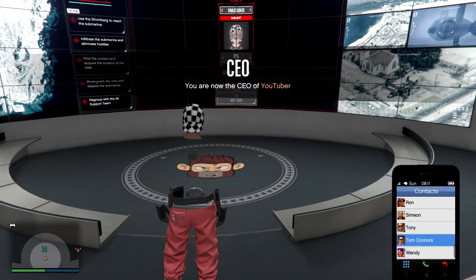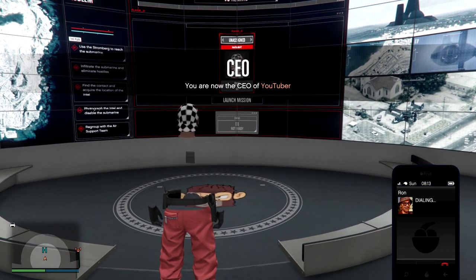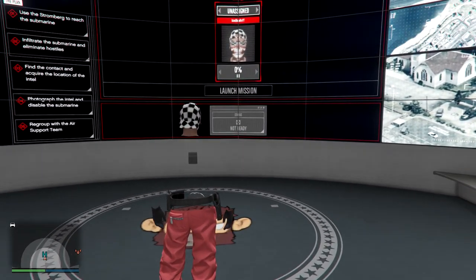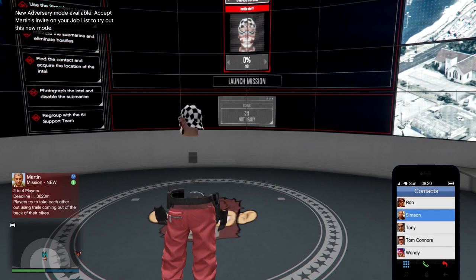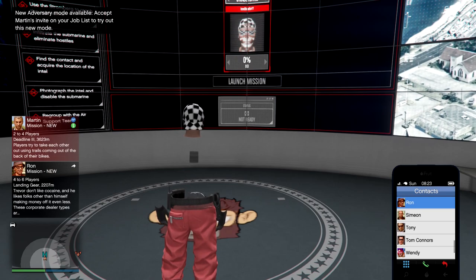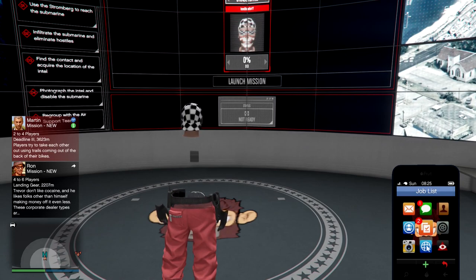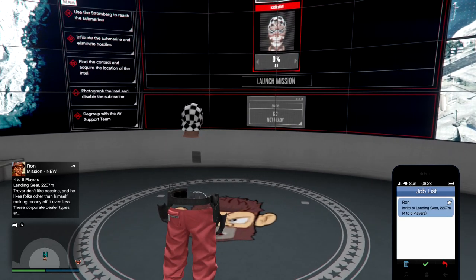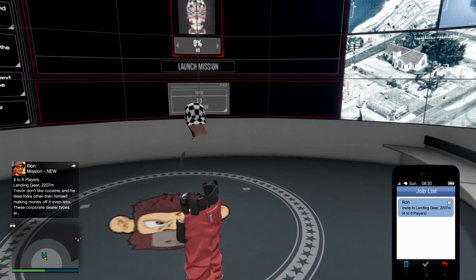Now we're going to merge the Bogdan heist with a contact mission. This will take a few tries but it is easy. Call any of these characters — like Simeon, Ron, or Gerald — to request a contact mission. Once you've requested a contact mission, go to your job list and make sure the contact mission is the only mission there. Delete all the others so your job list is clear.